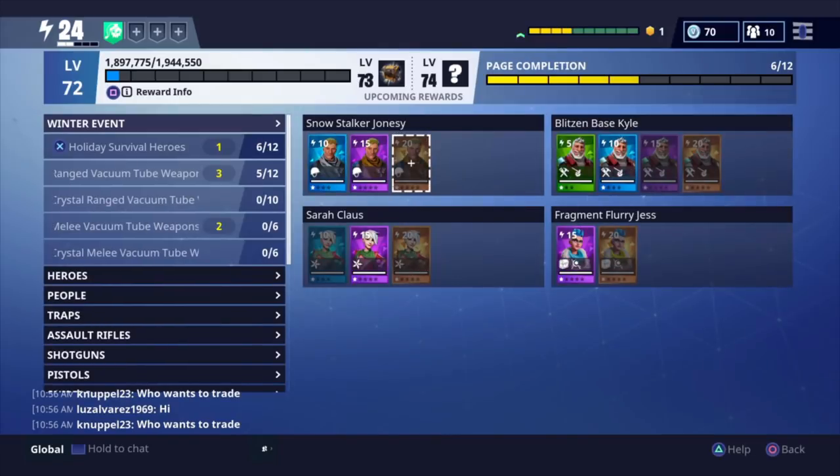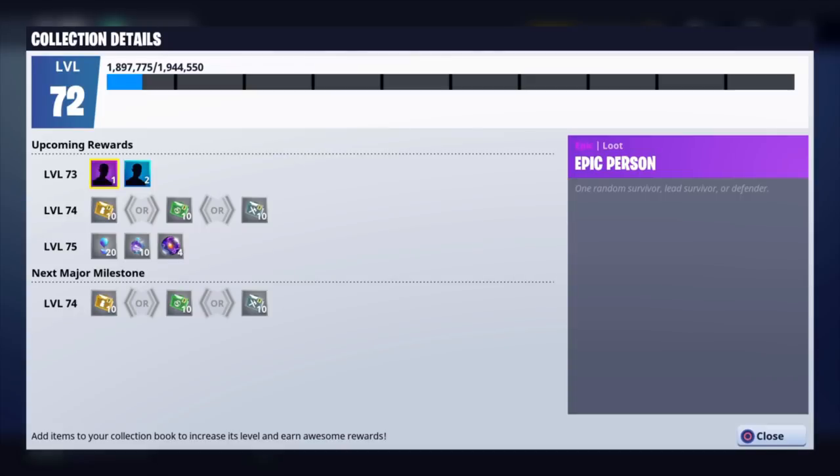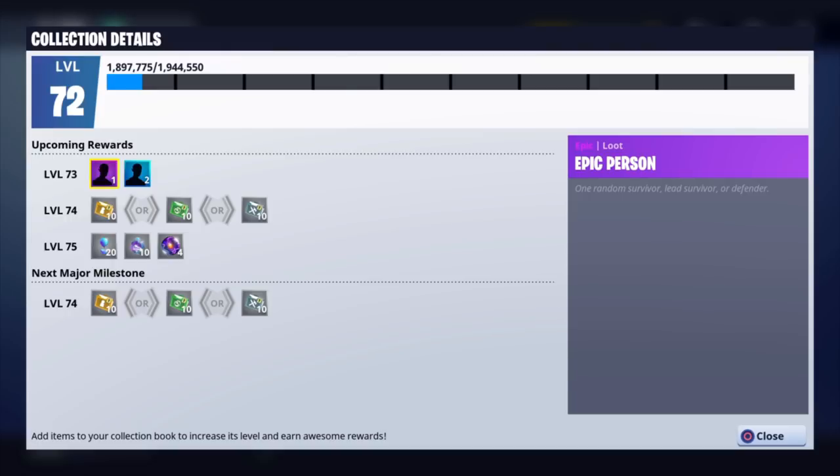Now on to the second method of getting quick and easy V-Bucks — the collection book. At lower levels, I've noticed that you get V-Bucks throughout it. Mine is at level 72, and I haven't gotten V-Bucks for at least 20 levels. But at level 100, I believe you get a schematic, and then at level 112 you get a legendary troll loot truck llama. So that's definitely worth it, and you also get V-Bucks throughout your collection book at the beginning.